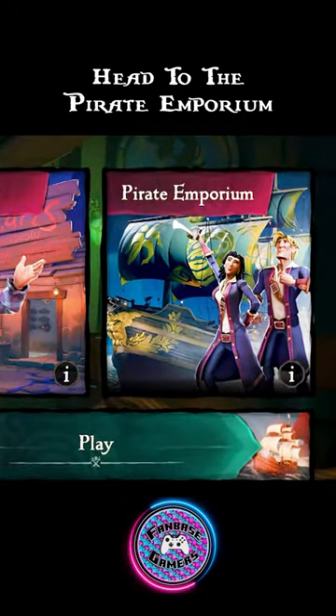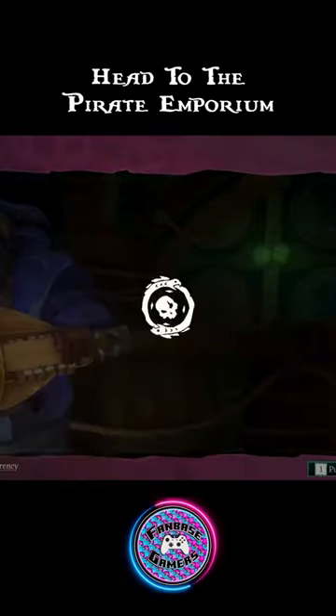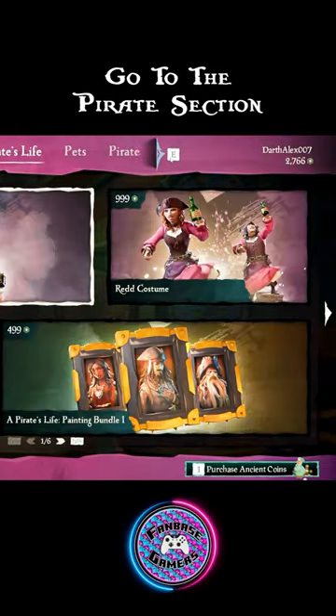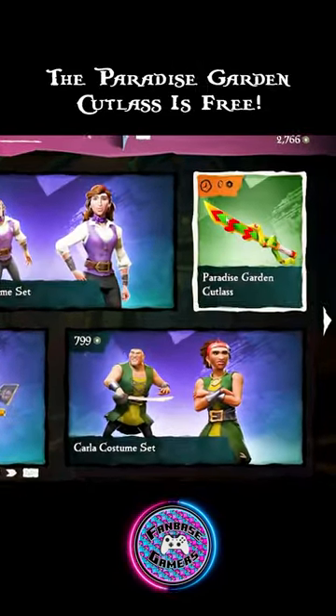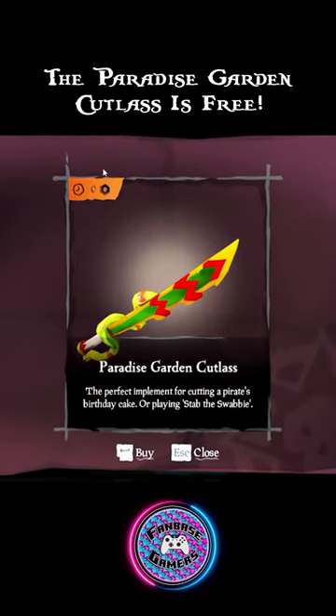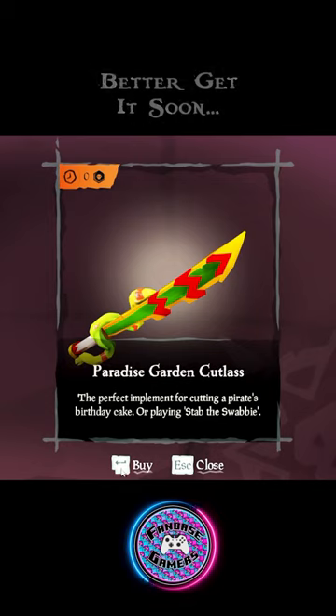Yar! Head over to the Pirate Emporium and into the Pirate section. Over there, you're going to find the free item of the month. This item is free for all users — it's the Pirate Ice Garden Cutlass. Arrgh! If you're interested in it, you better get it soon.